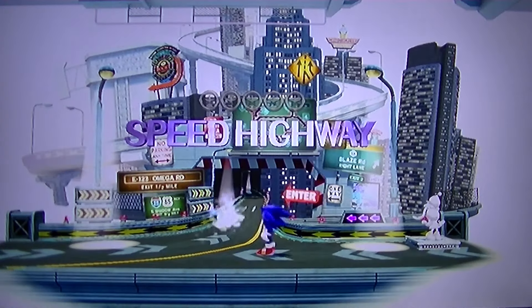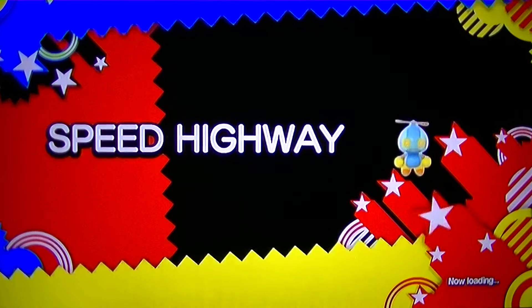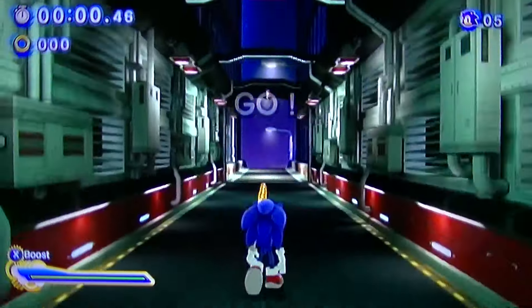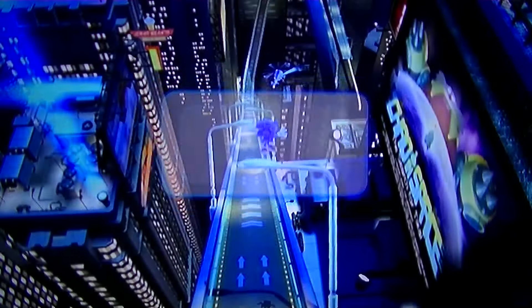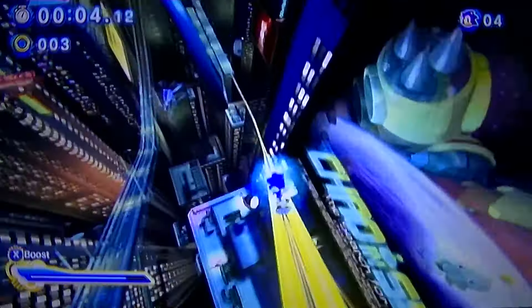So go ahead and switch to Modern Sonic and go through Speed Highway. Lightspeed dash? No, because I already know how to do it — you press the Y button when you're near the rings. Sadly, you cannot automatically lightspeed dash, which is kind of sad because I like being able to do that. You could be so fast in this if you were able to do it. Just like in the Classic one, you get a nice little speed path by going up here, and we're just going to let the speed mend it.